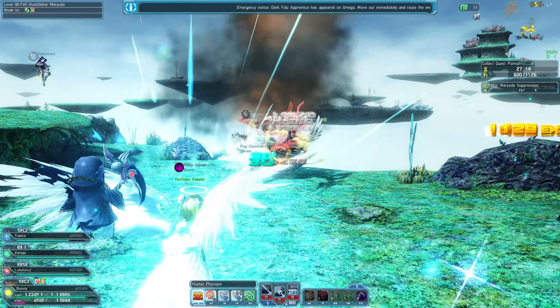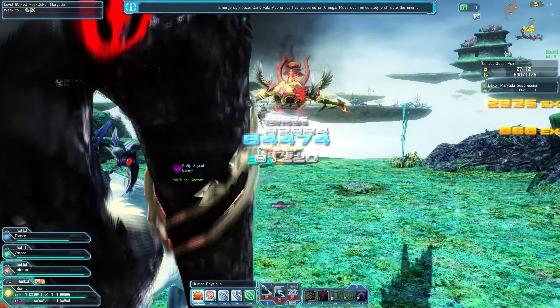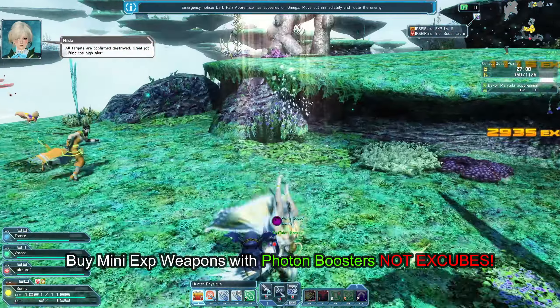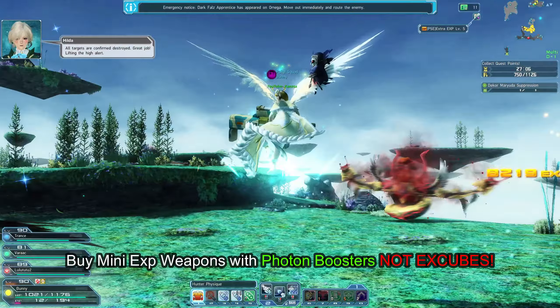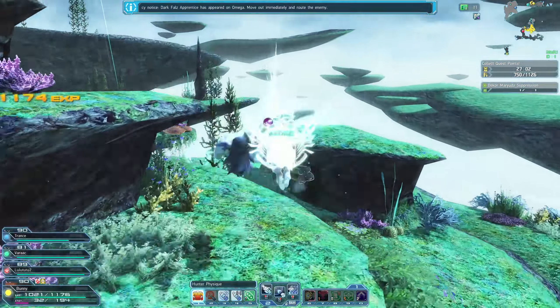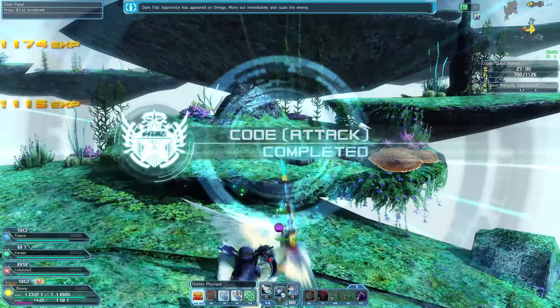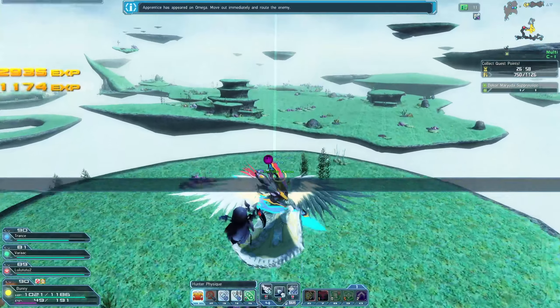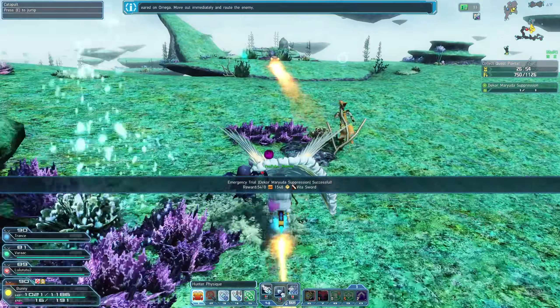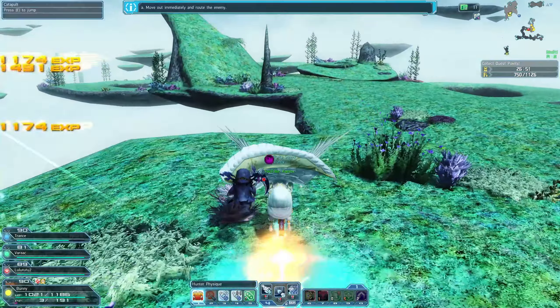The mini exp weapons give 402 exp each, which is equivalent to 2 sigma series same-type weapons, but a little cheaper because you only pay fees for 1 weapon when grinding compared to 2 weapons with the sigma series. If you're going to buy these, use photon boosters instead of x-cubes. X-cubes are more valuable than photon boosters and most of us have thousands more photon boosters than x-cubes.